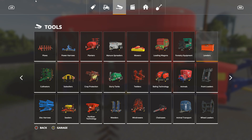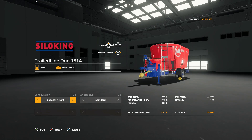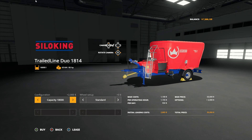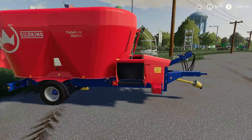You're going to find this under your Animals section. Here's the base Duo 1814 — it's got a base of 16,000 liters with no options. Now with the updated mod version, it has a capacity of 14,000 liters to start, but you can add the 16,000 option to match the in-game version, or go all the way up to 18,000 to make it the biggest available. You also have an option for wide tires or standard tires, and the price maxed out is around $55,500.